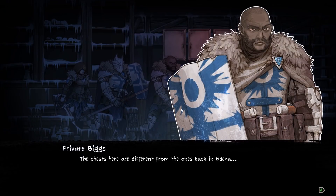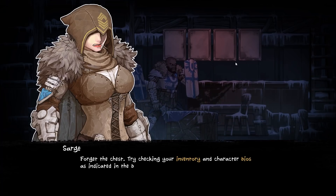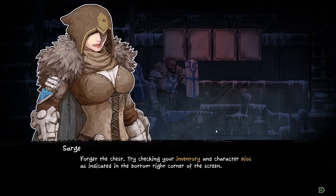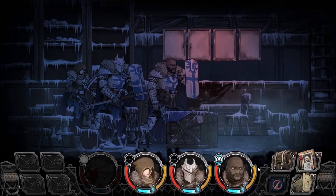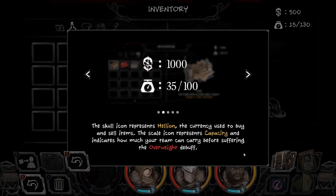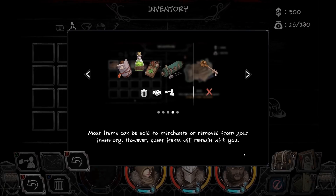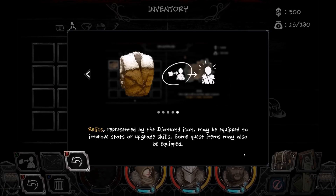I'm just going to click it for now until I can figure it out later. The chests here are different from the ones back in Adena. Forget the chest — try checking your inventory and character bios as indicated in the bottom right corner of the screen. This is your team's inventory. The skull icon represents Hellion, the currency used to buy and sell items. A scale icon represents capacity and indicates how much your team can carry before suffering the overweight debuff. Each section of your inventory categorizes items by the same type. Most items can be sold to merchants or removed from your inventory. However, quest items will remain with you always. Relics represented by the diamond icon may be equipped to improve stats or upgrade skills.